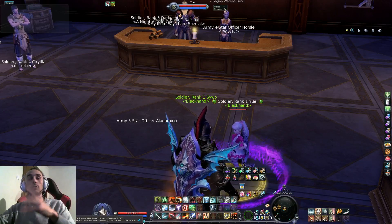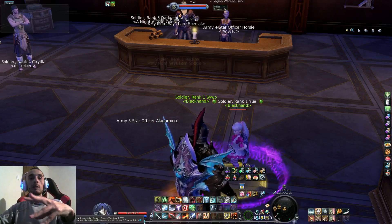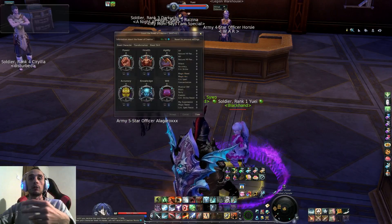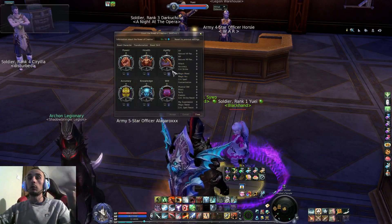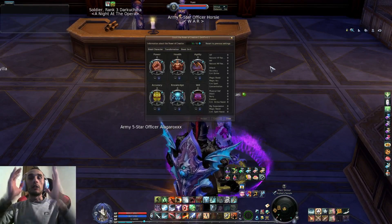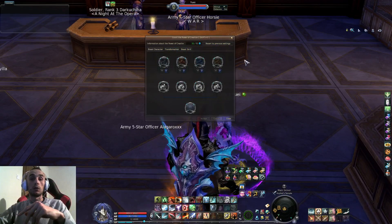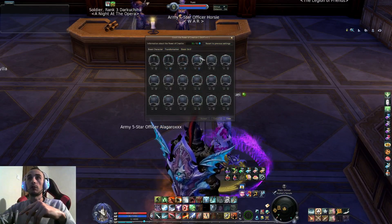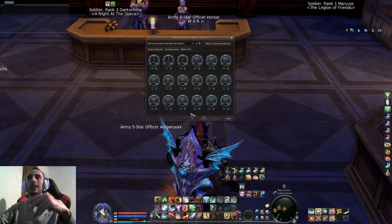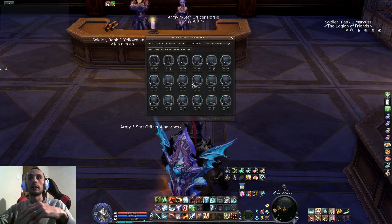So, creation points — the more you level, the more creation points you get. They are right here at the bottom, on top of your experience bar, and it even shows how much you receive. If you click this button or press Shift+U by default, you get to this particular screen. You have 6 stats you can put points into, 4 transformations you can put points into, and a lot of skills eventually — not in this patch, but later on — that you can also spend creation points on.